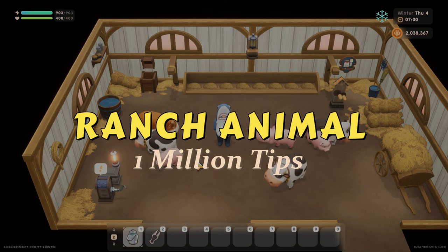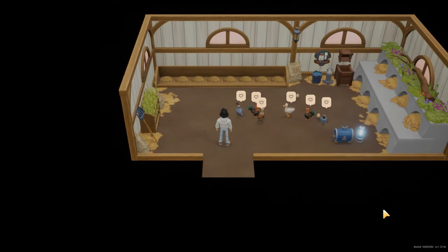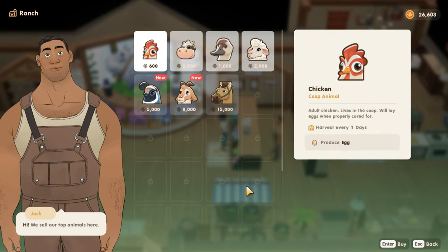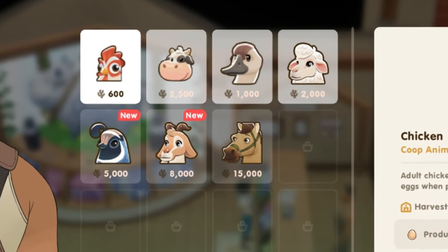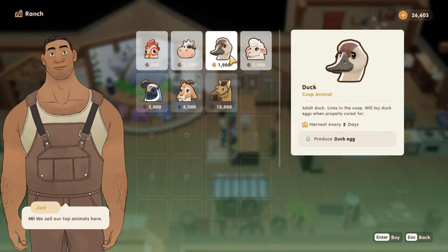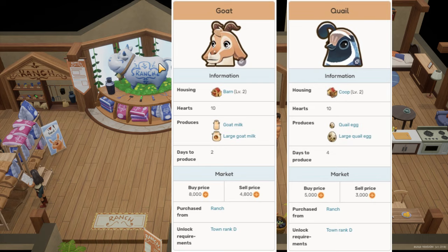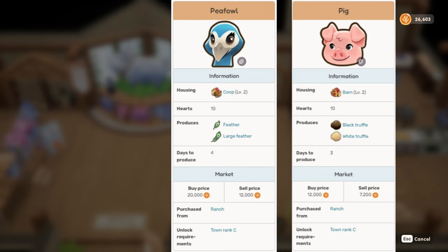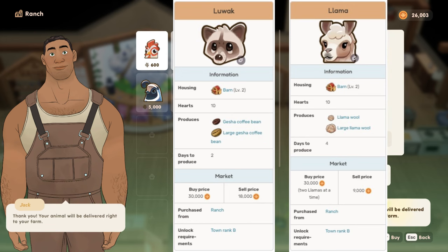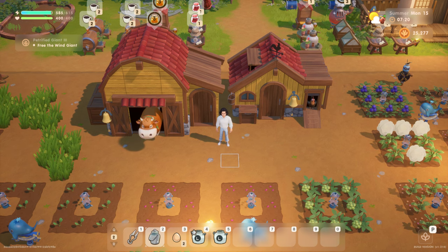Tip six: Ranch animal ranching. Ranching is one of the masteries that involves petting farm animals and collecting their products. The player can raise animals after building a coop or a barn, and animals can be purchased at the local ranch. You can only buy cows and chickens at the start of the game. When town rank reaches rank E, you can buy ducks and sheep; rank D unlocks quail and goat; rank C unlocks peafowl and pig; and rank B unlocks llamas and luwaks.